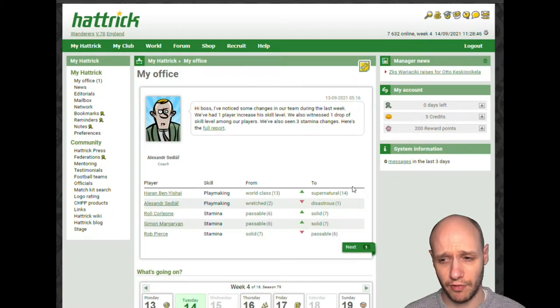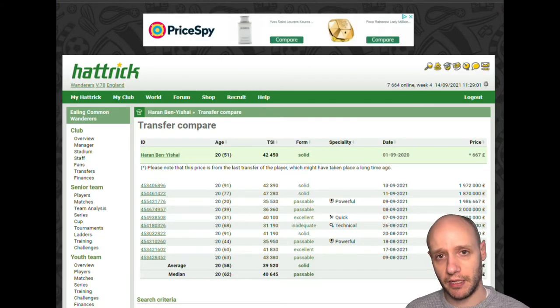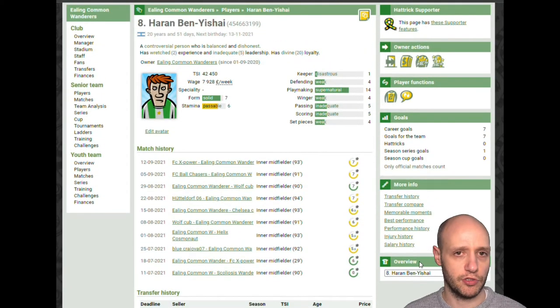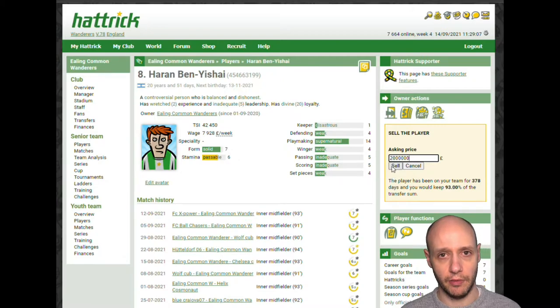Going through a few more bits in the office — another player has pinged on his playmaking. He's now rated 14, and he's going to be fetching around 2 million, the same as our previous player. So if we sell him, that gives us 4 million to improve the team, which could be two or three players, or maybe a better trainer. I think we'll go with the team first, and when we build 4 to 6 million, we'll invest in an excellent trainer.